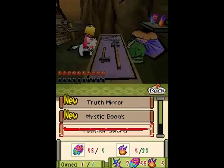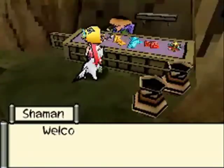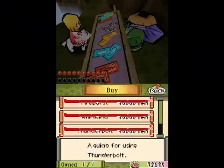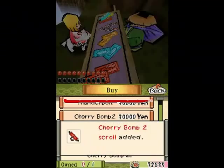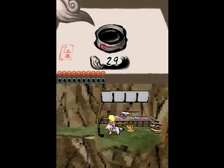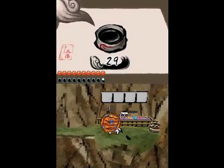So we get ourselves a nice shiny new feather sword, because clearly feathers are shiny. And while we're here, we might as well pick up the last scroll we haven't got yet — the last extra ability scroll of Cherry Bomb 2 — which will allow us to use two Cherry Bombs. It really isn't that special. You could have gotten it way back before the Playhouse, even. What reason would you have to draw those?